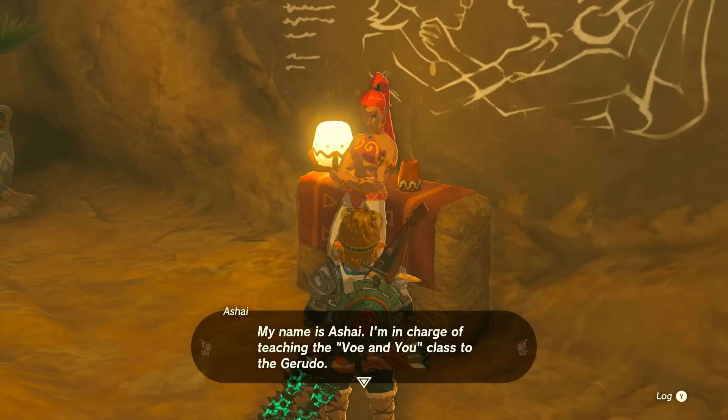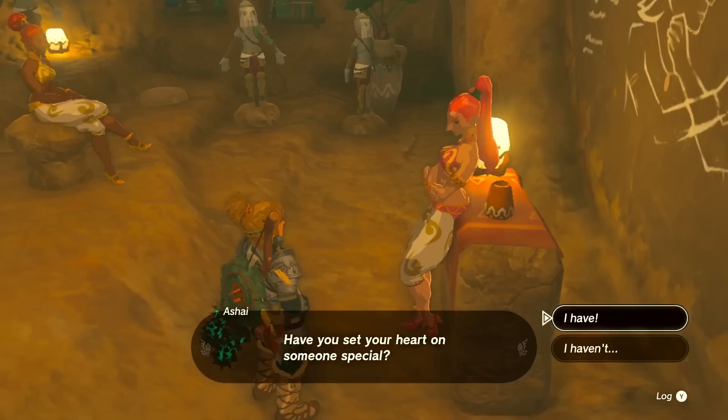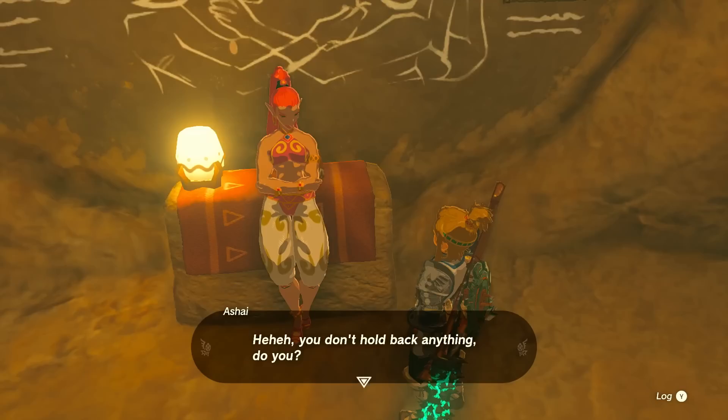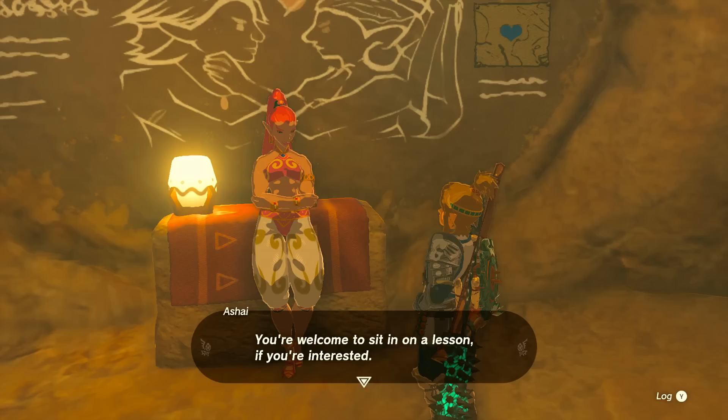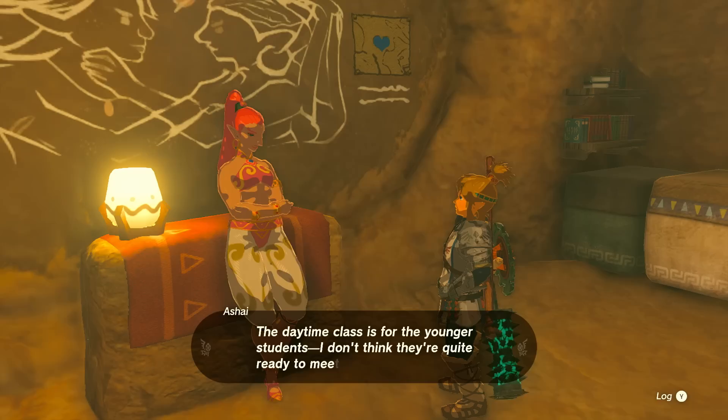There's still a lot more to do around here in Gerudo Town. This is maybe the class they were talking about. Let's talk to the instructor. She says: 'Oh, you're that special Voh the guard was talking about. My name is Ashai — I'm in charge of teaching the Voh New class to the Gerudo. Have you set your heart on someone special?' We tell her we've set our heart on saving Zelda — she's definitely special. 'You don't hold anything back, do you? Most Voe value honesty in a Voh. You're welcome to sit in on a lesson.'